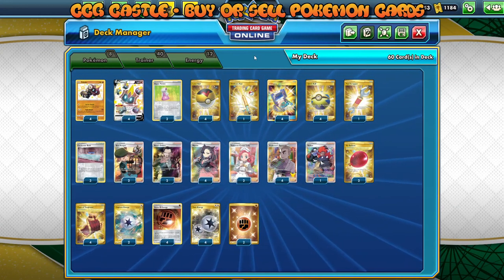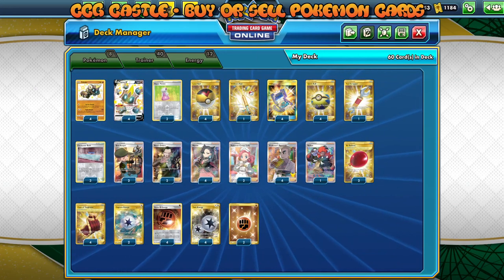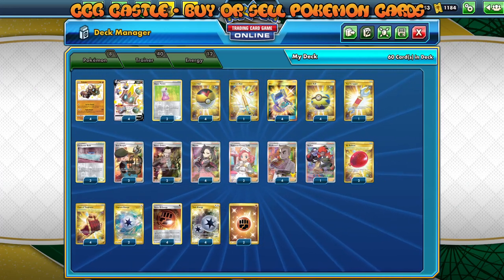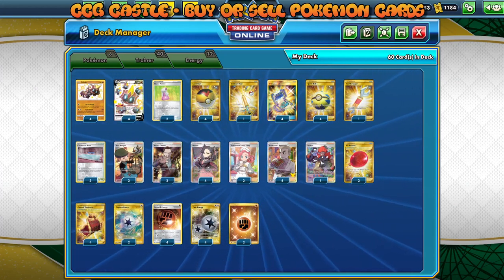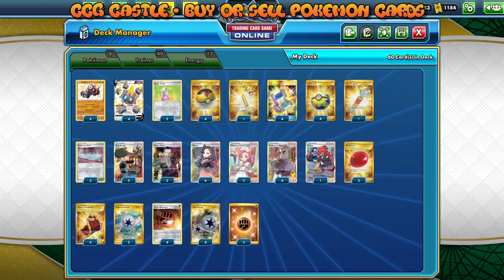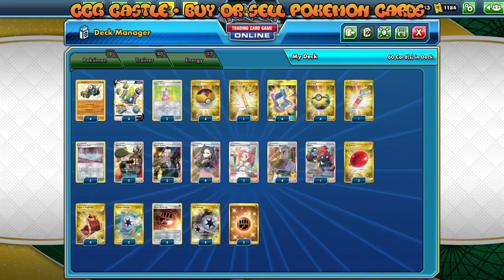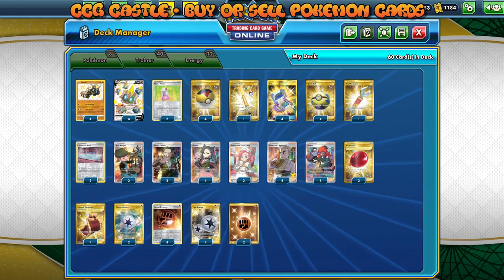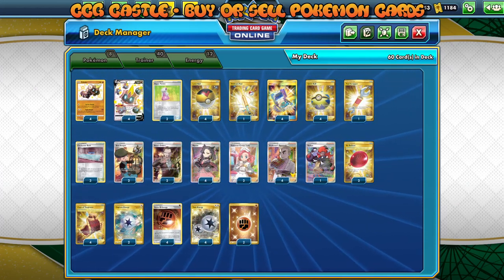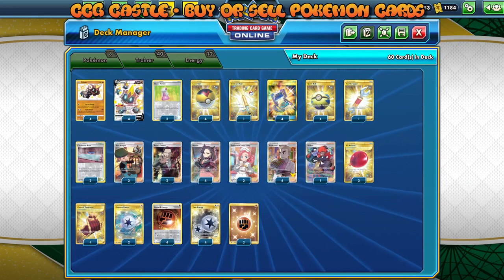Theoretically speaking we can have some good matchups against some decks, but again some decks will be really bad matchups. Falinks V is not meant to be a top tier deck anyway, so you're not going to expect to top with this deck or have a great score at a big tournament. But if you want to play for fun casually, you can definitely take this template of the deck and try to polish it a little bit. If you're looking to buy or sell Pokémon cards, check out CCGCastle.com — the link will be in my video description. They buy and sell Pokémon cards, entire collections, bulk, sealed products, and more.